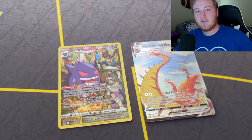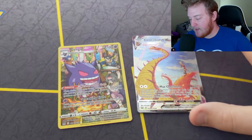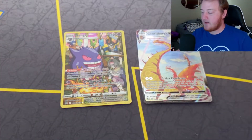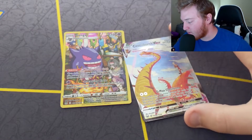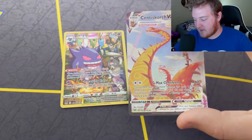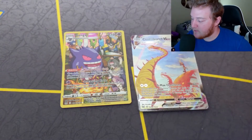All right, so that's going to do it for this Pokémon five-pack attack. These were the two big hits we got. I don't think the Gengar character cards are that rare or anything, but they're really cool and unique. This Centiskorch V-Max is a really nice-looking card — I like how the sky in the background really makes the red on the Centiskorch pop.